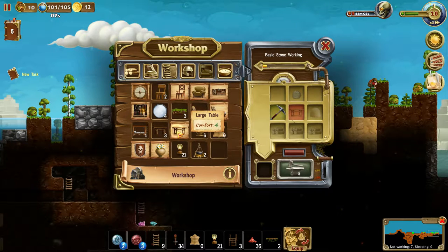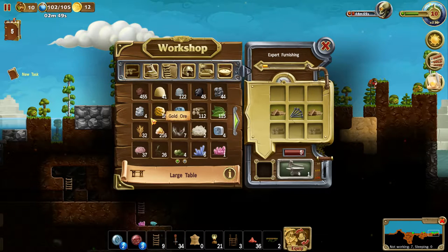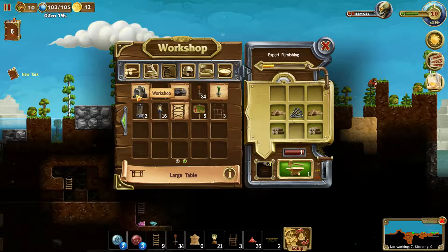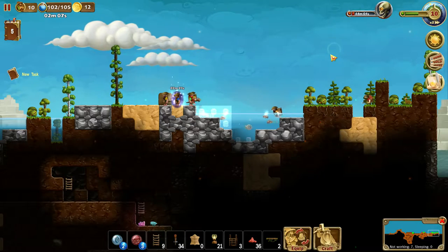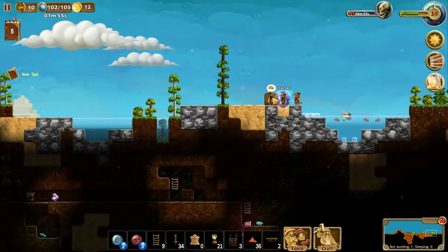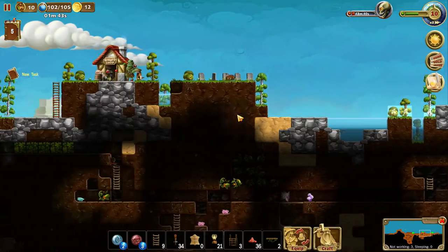Let's see — a large table. We've got to make the large table before we can do anything else here. A few nails, a little bit of wood, a little bit of planks. We've got quite a bit of wood — they've been stockpiling. I'll make a few large tables just because I can replace my little breakfast tables. We've got to wait for them to be crafted. The world was not crafted in a day.